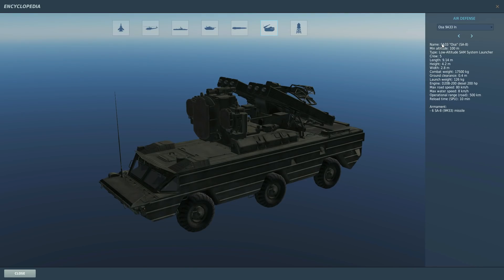Let's run through its credentials. It's the 9A33 OSA, NATO call sign SA-8. Minimum altitude 100 meters, however in testing we found a minimum altitude of 50 feet up to a maximum altitude of 21,000 feet. It's a low altitude SAM with a crew of five. Total weight seven and a half metric tons, ground clearance 0.4 meters. Launch weight 126 kilos — presumably that's the missile. It's got a 200 horsepower diesel engine, can go up to 80 kilometers (about 50 miles) an hour. Max water speed eight kilometers an hour — apparently it's amphibious. Operational range 500 kilometers on the road, reload time 10 minutes. It carries six SA-8 9M33 missiles and can track targets up to 16 nautical miles away with an acquisition time of between 20 and 26 seconds.